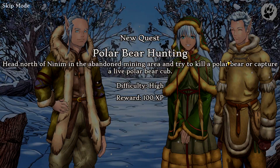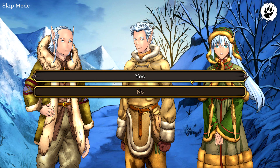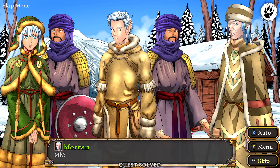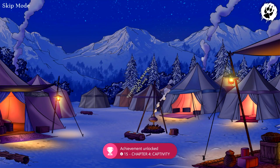As soon as that does, you should be able to head over to the abandoned mining area to start the last quest of the act. Once you are at the mining area, you are going to want to search all of the abandoned caves — just pick yes every time you get that option. Keep searching all four caves until the polar bear shows up, and that's going to pretty much end the quest and segue us into Chapter 4.